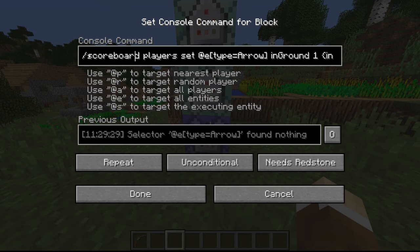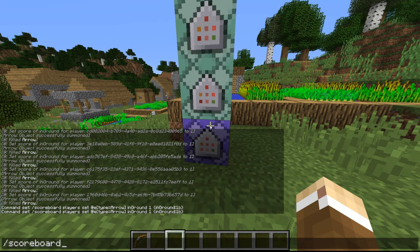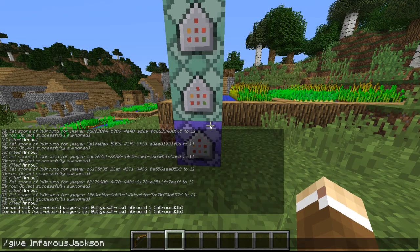So this first one — by the way, all these commands will be in the description. This will set all entities that are arrows in the ground with the score of 'in ground' right here. So what you want to do is scoreboard objectives add in ground and then dummy. I've already done it, so I don't need to. And also to get command blocks if you don't know already, give your name and then command block.